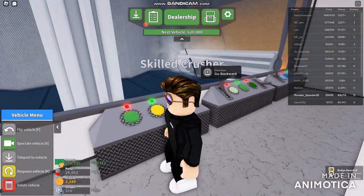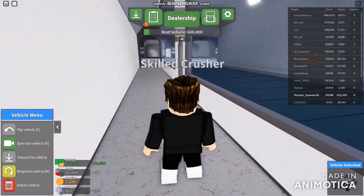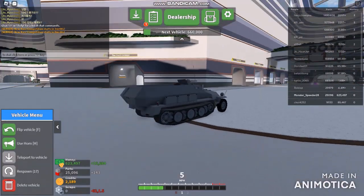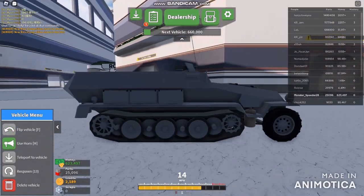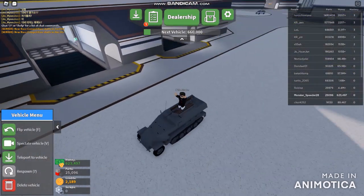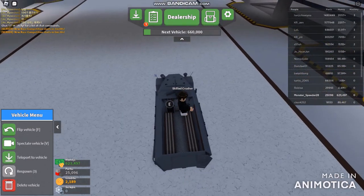My first achievement - for escaping the core! We got our new vehicle inside the dealership. Looks like this is a German tank. I'm gonna check it out quickly. What about the chassis? I really think it's gonna be a strong tank. What about the weapon area? It's about to jump out of the way - what about the machine gunnery?